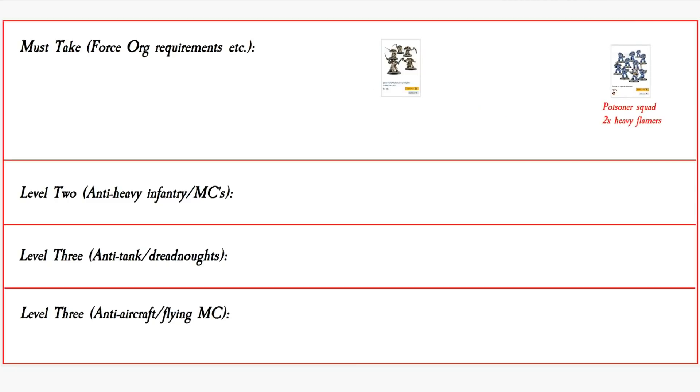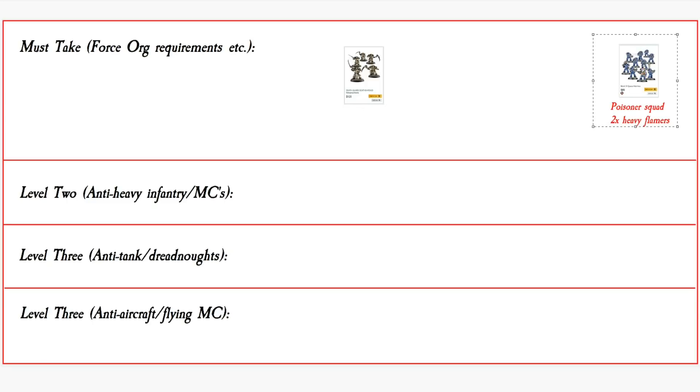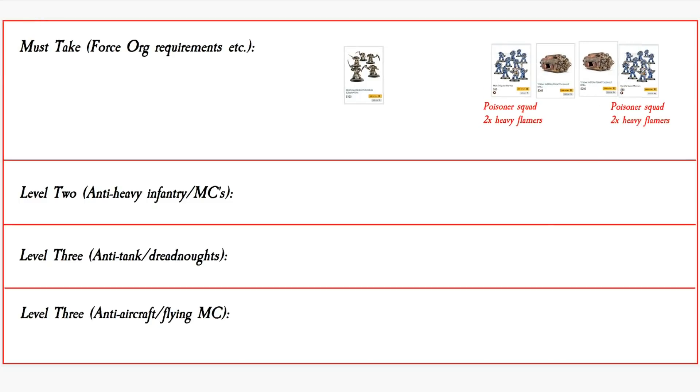Now let's pretend we're doing a Death Guard force on the regular tabletop in your regular matches. We'll keep that Poison Heavy Flamer squad and in fact I think we'll take two of them. We're going to supplement these guys with some Terrax Pattern Termites — very thematic for them to come out of the ground. One for one squad, one for the other squad. We'll keep the Death Shroud as well, because we want a bodyguard to our consul.